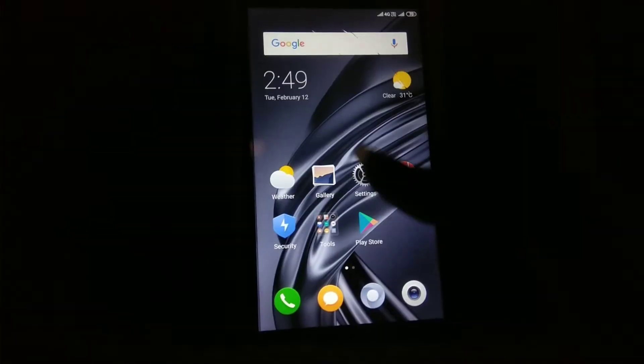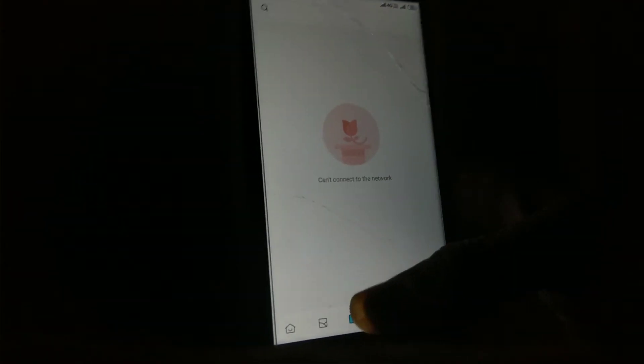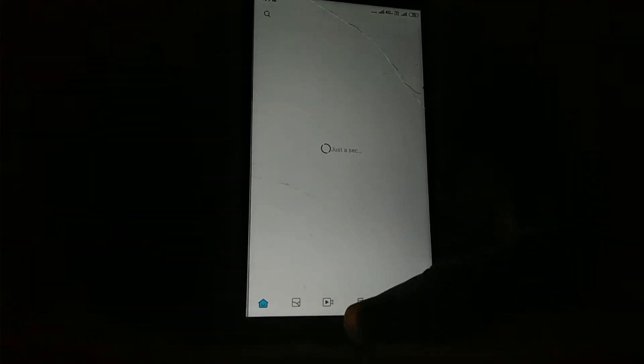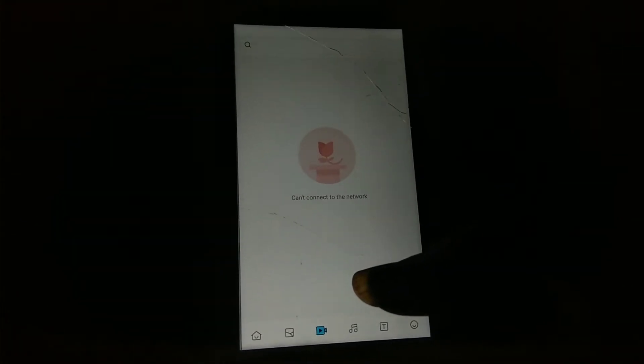Next bug is video wallpaper not working in this ROM. In the themes section it says it can't connect to the network. You can see that video wallpapers and animated wallpapers are both gone — these two features are not working.